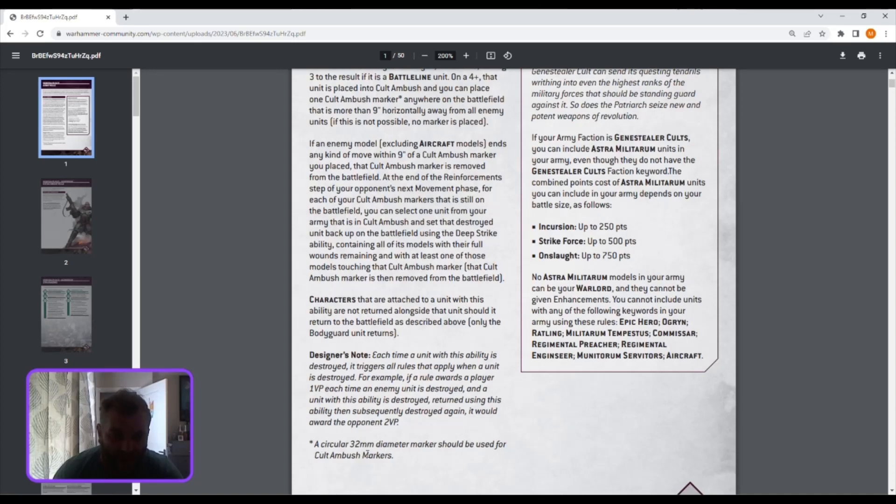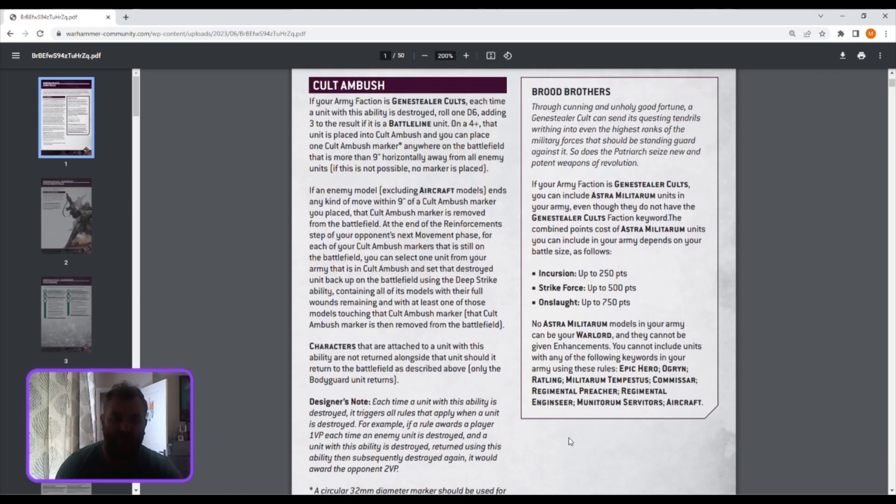The marker has to be a 32-millimetre diameter marker for Cult Ambush markers — interesting. I wonder if it's the same size as the ambush markers from previously; I hope so, otherwise they're completely redundant. Characters attached to you with this ability are not returning. Essentially anyone can deep strike, which is great, although there's no six-inch deployment — I loved dropping at six inches and shooting the pants out of things.